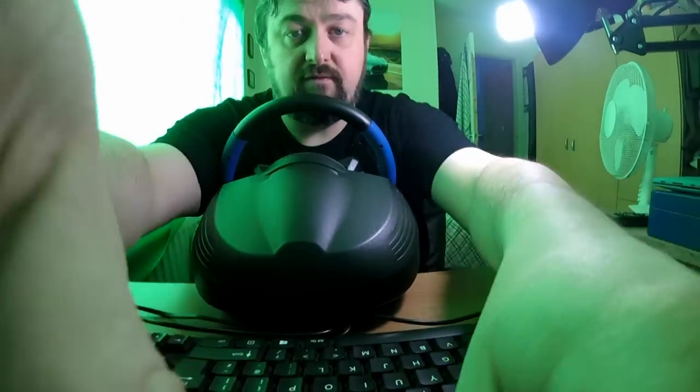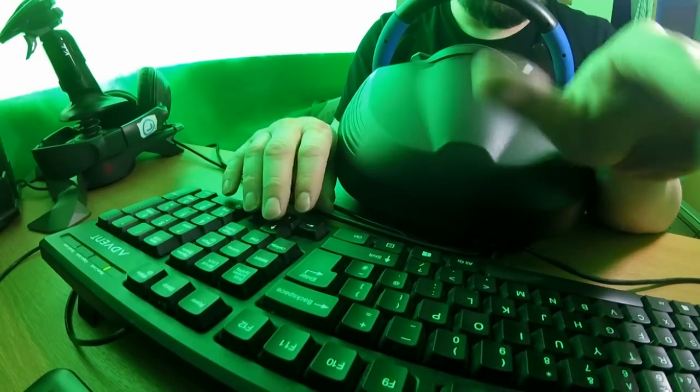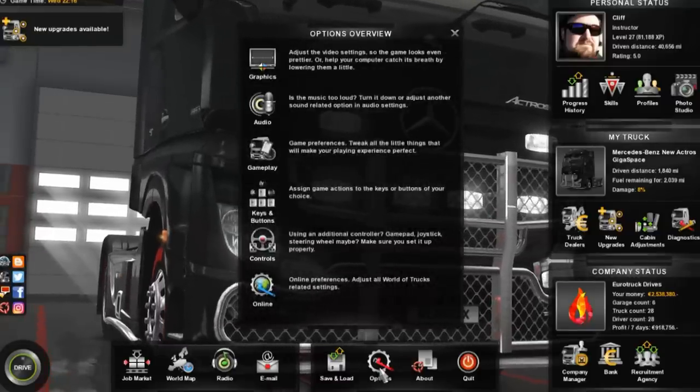The thing about Euro Truck Simulator and American Truck Simulator is you don't just have one option menu - you've also got a separate option menu for the keyboard. I do a lot of things on the keyboard; for example, I use keys to look left, right, up, down, and behind. I also have the number keys set up for different camera views like further back from the truck external or having the truck in the distance. Let's dive straight into Options.